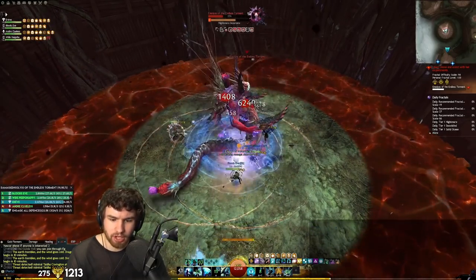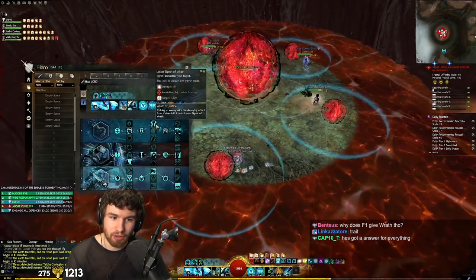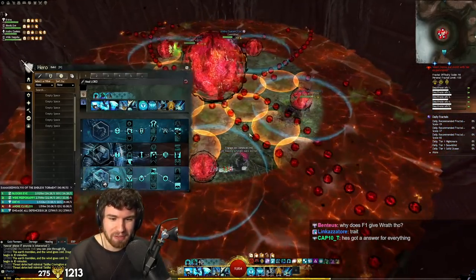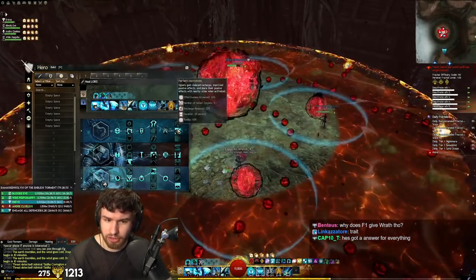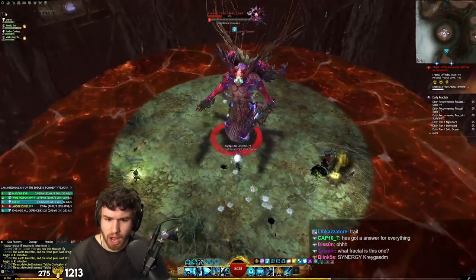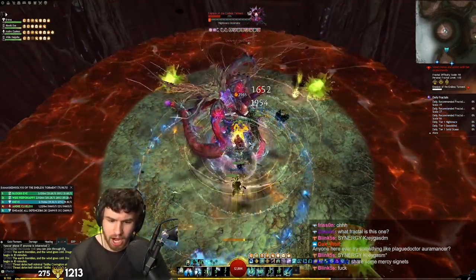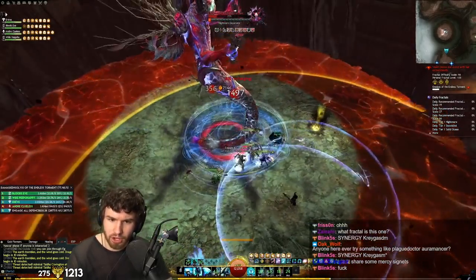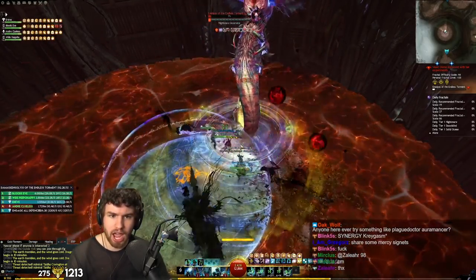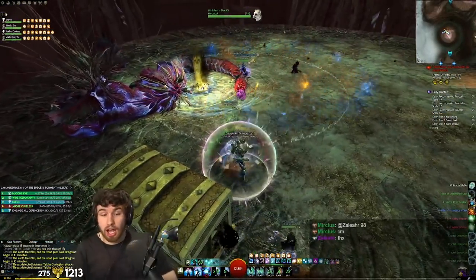In this final phase, spam a lot of Stab — go into Tome 3, save Tome 3, just spam everything and go crazy. Give the Boons out and finish the job. These little adds knock you back so try and sidestep them. And there it is — insanely clean, insanely free. Not perfect play by me by any stretch, but it's never going to be perfect in a pug group. I'm talking to the stream at the same time, trying to explain what's going on. Perfect gameplay is not real gameplay — in an actual group it's going to be a complete mess, people dying all over the place.